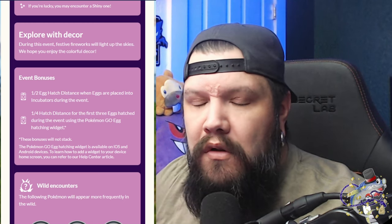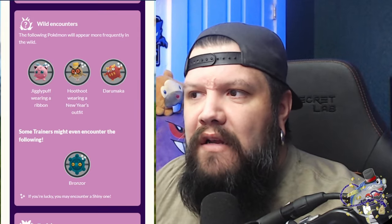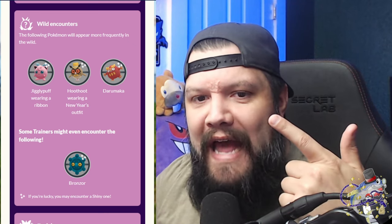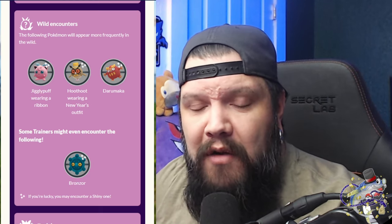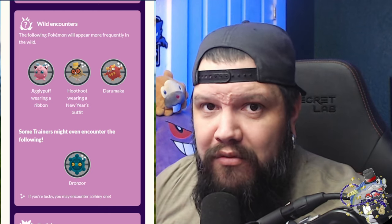Your wild encounters have new event spawns. You have Jigglypuff, Jigglypuff with a ribbon, Hoot-Hoot with a hat making a return, Darumaka — normal Darumaka but it can be shiny if you still need that shiny Darumaka, which looks pretty good — and then also if you're lucky you're going to get a Bronzor.